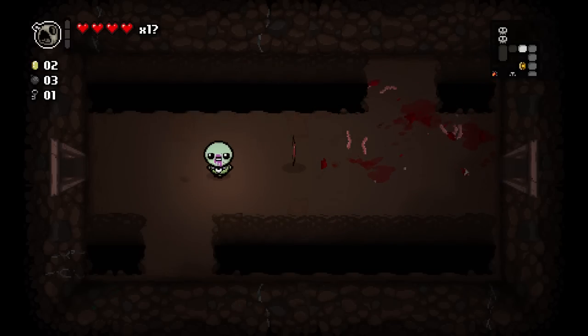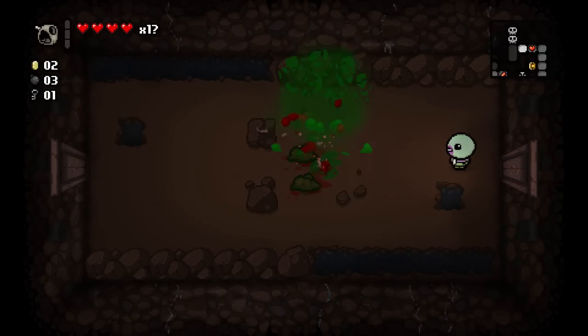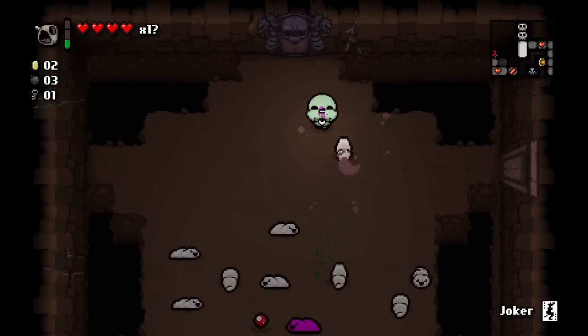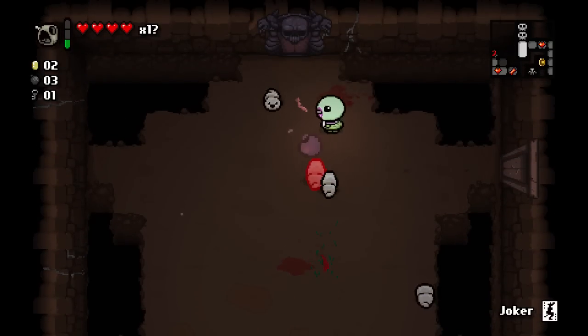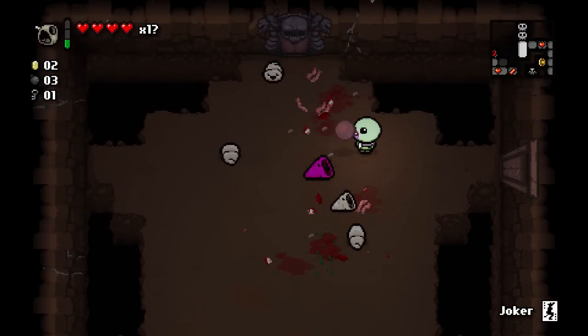I can deal damage so quickly now. That's how you use Bob's Rotten Head — a perfect clean sweep. And we picked up the Joker card. It's a mysterious card but also pretty straightforward — it teleports you to the devil room of this level.